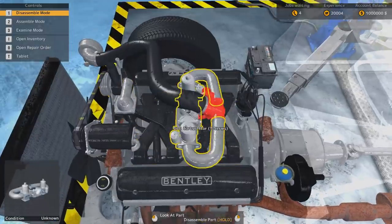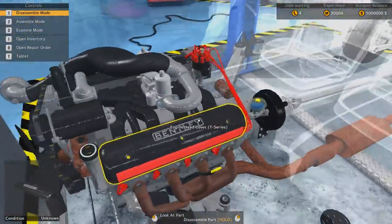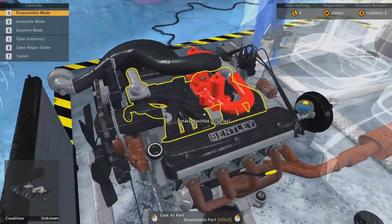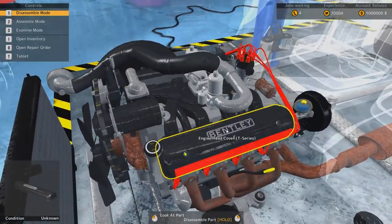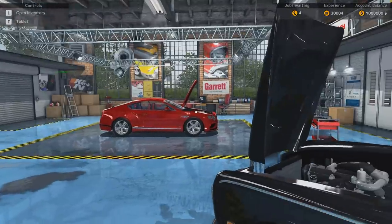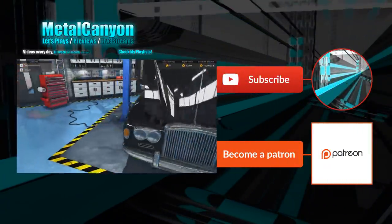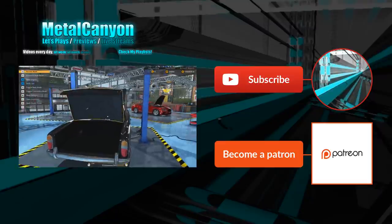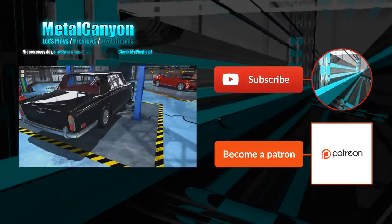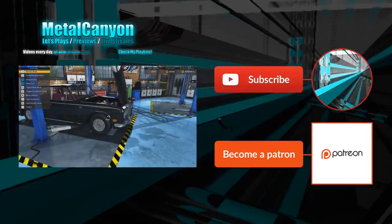Look at this beauty. You can see how the engines have sort of changed over the years — not that much actually, but there are loads more electronics. This is all mostly mechanical. Over there it's like a big cover over the engine. It's quite interesting. Anyway, hope you've enjoyed this little preview and I will see you next time. Bye-bye.